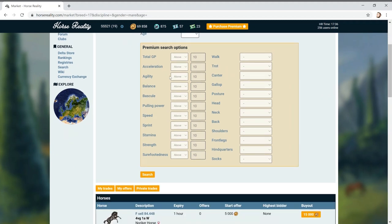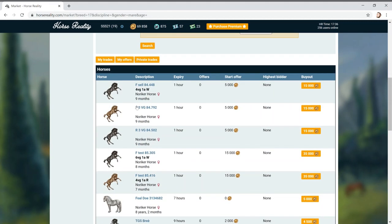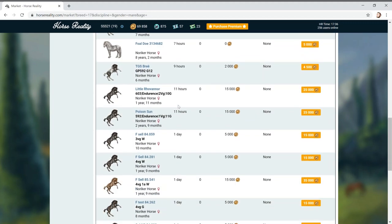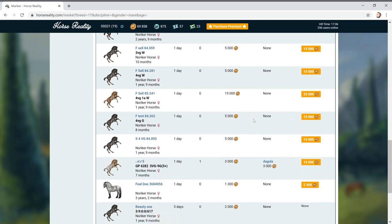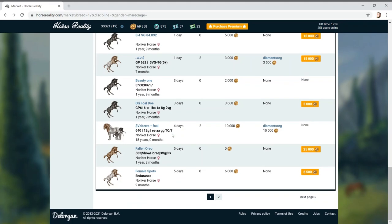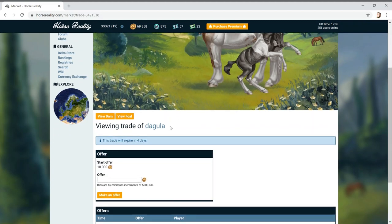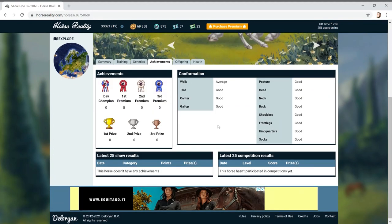You can have premium search options, which I think you should be able to have even if you don't pay for premium - it just makes the game flow better. This one said one average so they didn't lie - that's nice of them. There's one with two 'very good' - maybe I need to just lower my standards a bit. For fifteen thousand pounds I'm just going to buy out today. Let's check this one out - oh, trade's not valid! Okay. I like this foal - she's got little spots!